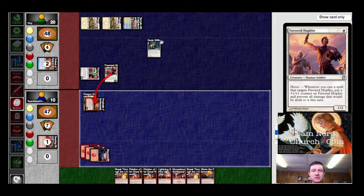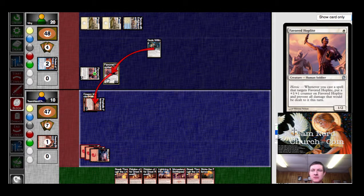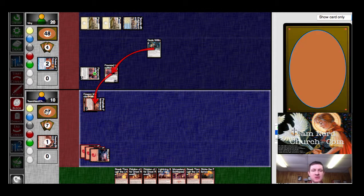He gets that up to a 2-3. I still get 3 damage through and I flip one card. That one card is a mountain, I believe — I've already played a mountain. Okay, I drew one card, clear attackers. No, I have not played a mountain.